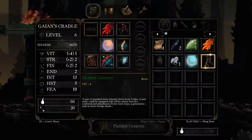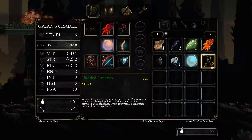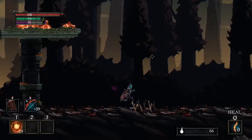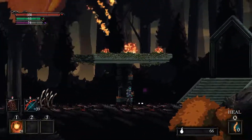Padded Greens - four vitality, two strength finesse. A pair of standard-issue infantry boots from battles. A new army could be equipped with all the armor that lies gathered and abandoned. Every four years a generation ends in these foreign lands. Let's go vitality - definitely better for me. HP. Yeah, I remember the phoenix.